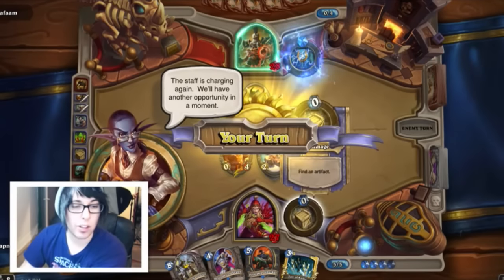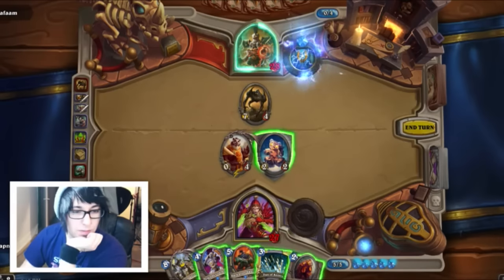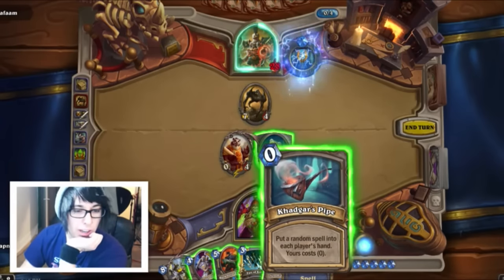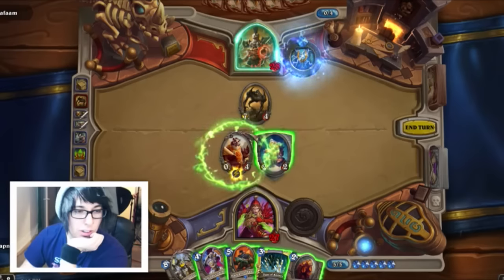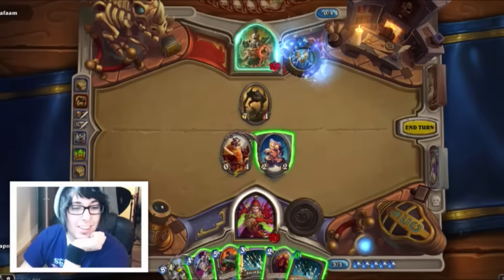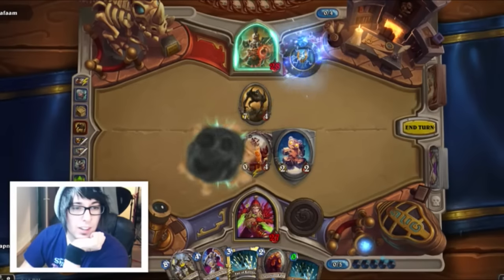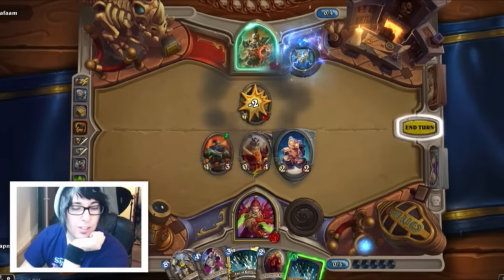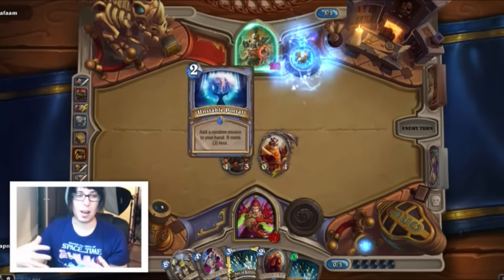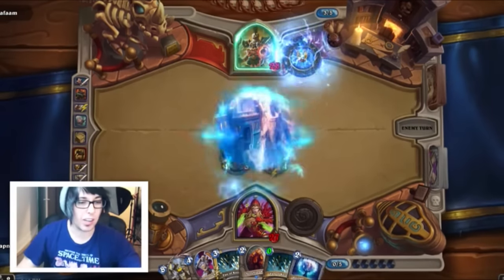Whatever this makes is a spell so he'll get one too. It puts a random spell into each player's hand — yours costs zero. Oh my god, he got the same card, that's so scary. Okay, we'll put this out, hit into this. He gave me an Unstable Portal — this is good, this is good.